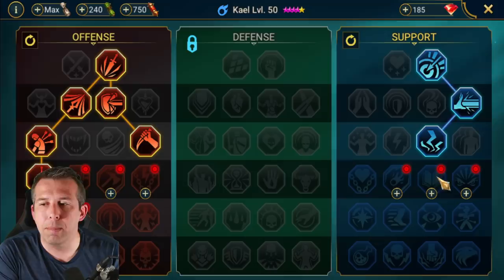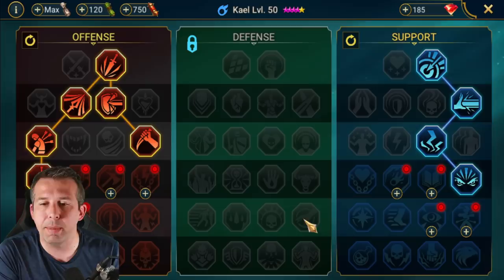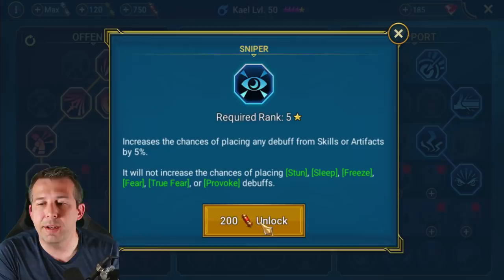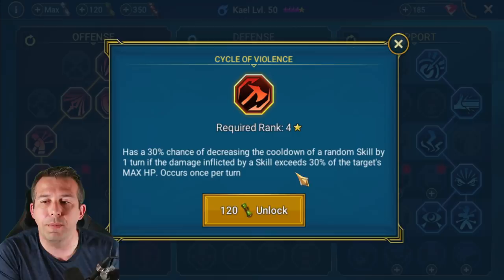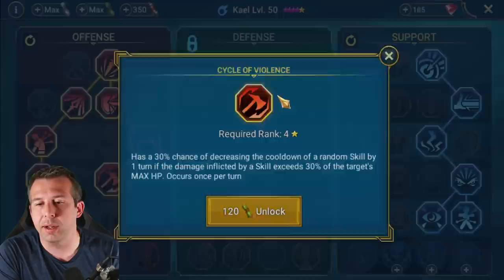I'm taking more accuracy so I can land my poison more often. I considered Lore of Steel, but with a lifesteal build the lifesteal gear itself doesn't gain any bonus from it, so I'm going to take Evil Eye instead - on A1 we reduce their turn meter. Looking at his skills: A1 has 100% chance to land poison when booked, A3 has a 40% chance going up to 50%. I'm taking Sniper for another 5% chance of placing that poison, and Master Hexer so if the poison goes on it lasts another turn. I'm also taking Cycle of Violence - if I hit someone for more than 30% of their health I've got a chance to reduce the cooldown of that skill.